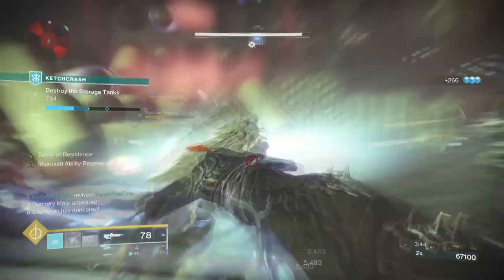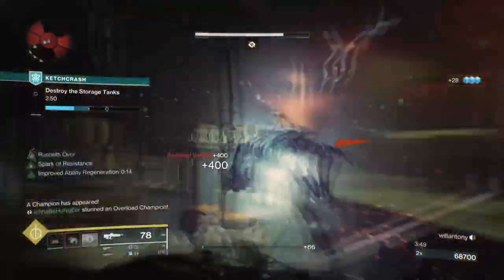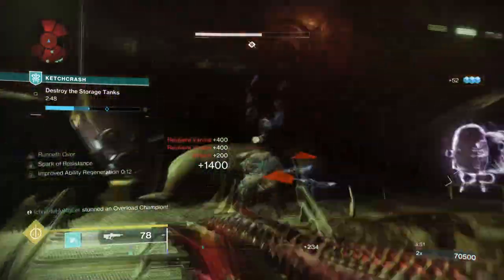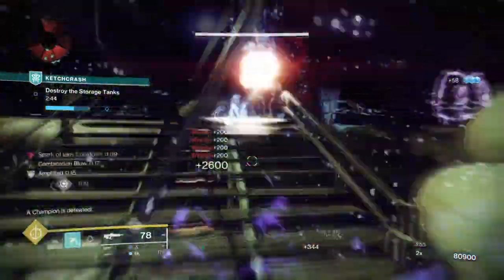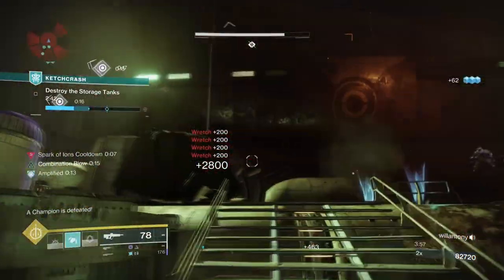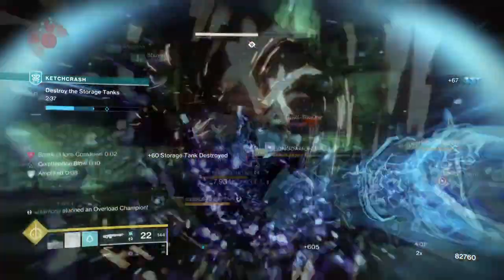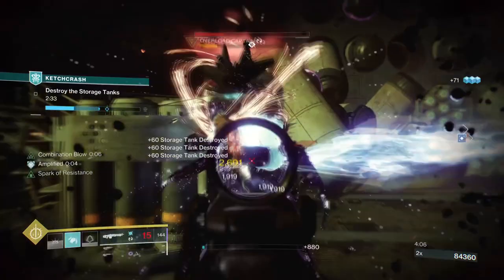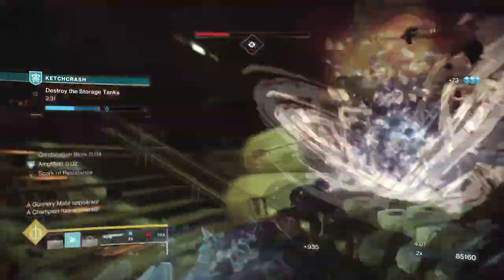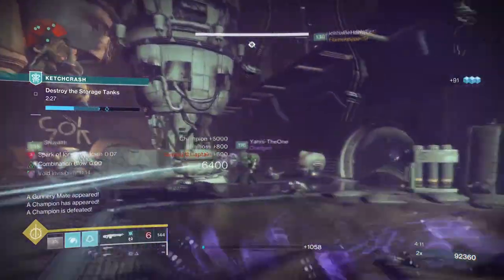Such a build is perfect for those doing dungeons solo, as you want something that can be activated with ease but also grant the necessary survival skills needed in that content. This can be done with other subclass choices as well, although the effects will differ. There is little skill ceiling in terms of understanding how it works — the only thing you'll struggle with is timing your hits and making sure you don't connect against a target with a very beefy health bar, such as an Ultra.